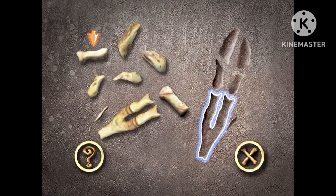Okay, I've picked a set of bones for you. Let's see if you can put the bones together in the right order. Here's the first place that needs to be filled. What do you think goes here?